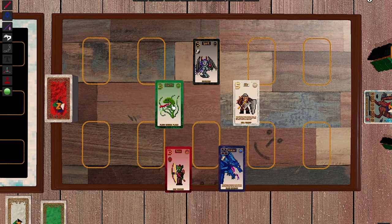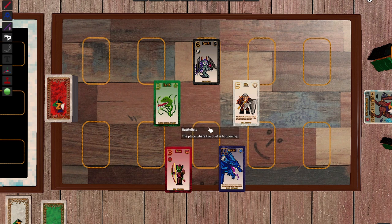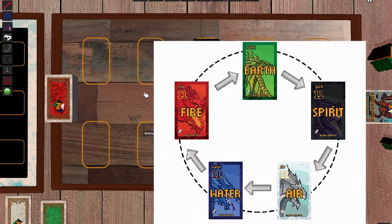What makes this game interesting is that your opponent sees the backs of your cards at all times, so you get an idea of what kind of cards they have. If your opponent has a lot of Water cards, it's wise not to have too many Fire cards, because Water beats Fire. This is the main feature of the game — it's a circle fighting system, like rock-paper-scissors.